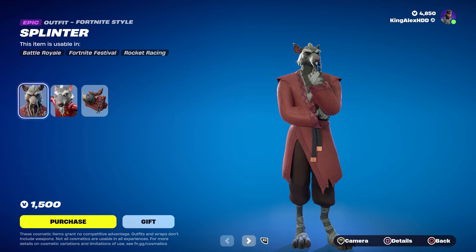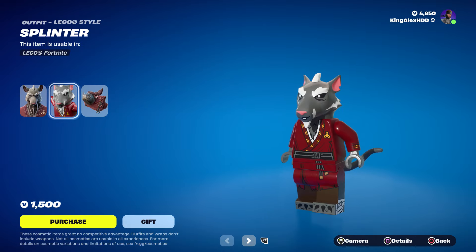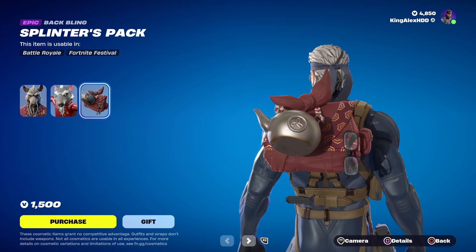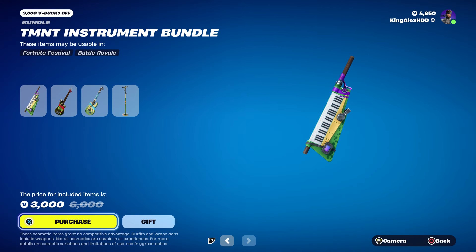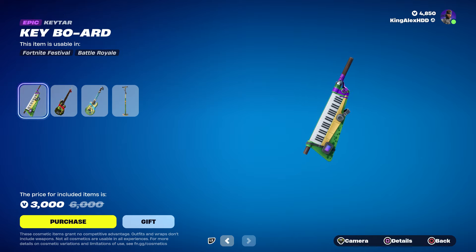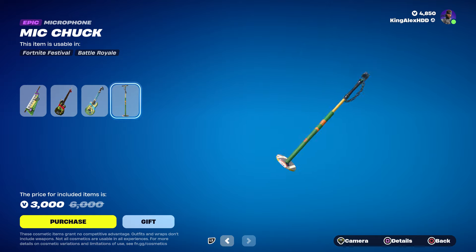He doesn't have another style, but he does have the Lego skin which is pretty amazing — the Lego style looks really awesome. We also have the back bling, which is pretty cool, his coffee and all that. And then we have the pickaxe, which I know a lot of people love. And then we have the Teenage Mutant Ninja Turtle bundle, which includes the bass, the guitar, and the microphone.